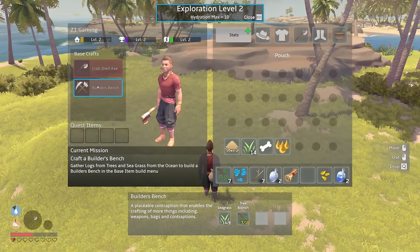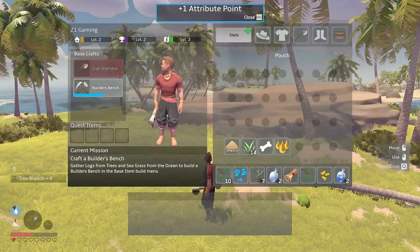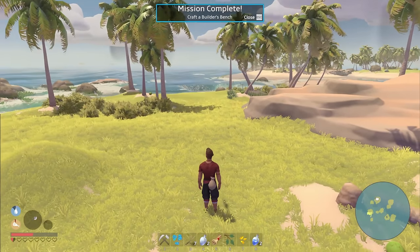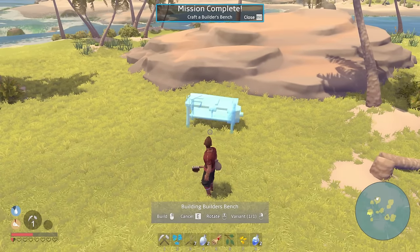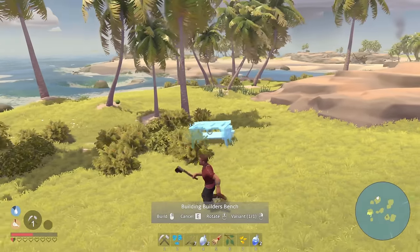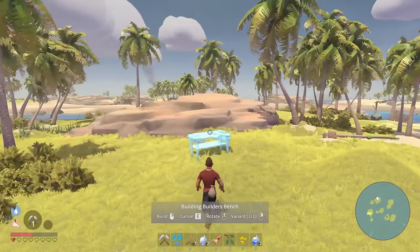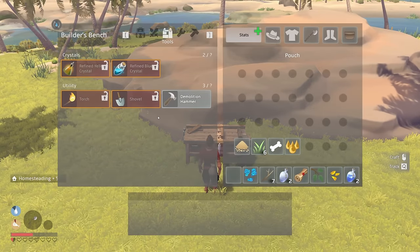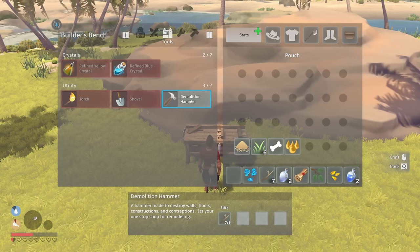We need more tree branches. Okay — builder's bench. Blue shard, builder's bench. If I hit one... let's see, let's rotate. Where's a good place for a builder's bench? Maybe just like right up here. That works! 'Use builder's bench.'